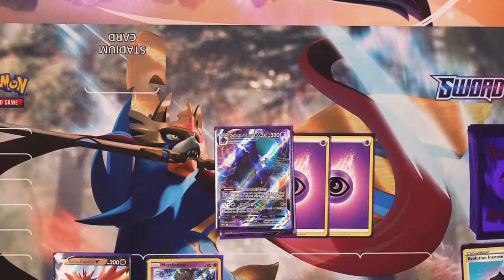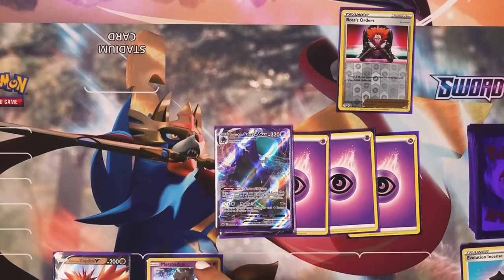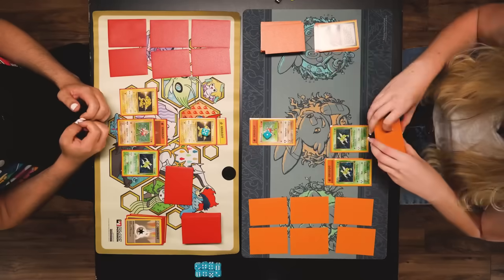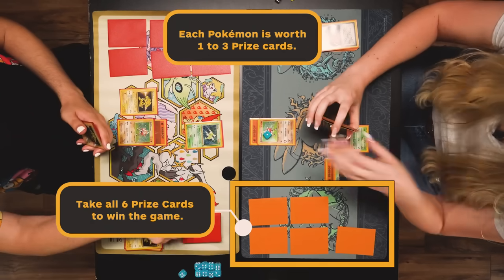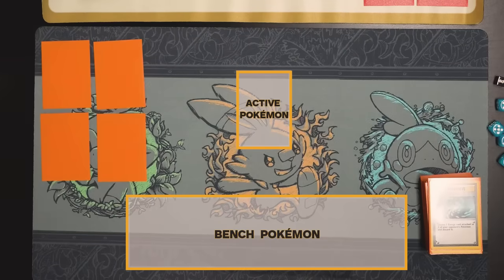Whether you played Pokemon in the 90s or you're playing Pokemon now, the overall gameplay is the same. Simply put, you play down Pokemon and evolve them from your hand, power them up with energy cards, use trainer cards to give you the edge, and attack your way to victory. Your attacking Pokemon goes up top and you can place up to five other Pokemon below on your bench. Deal enough damage and you can knock out the opposing Pokemon. Each Pokemon is worth one to three prize cards. The first person to take all six prize cards wins. If you knock out all of your opponent's Pokemon, or if your opponent runs out of cards and can't draw at the start of their turn, they lose the game.